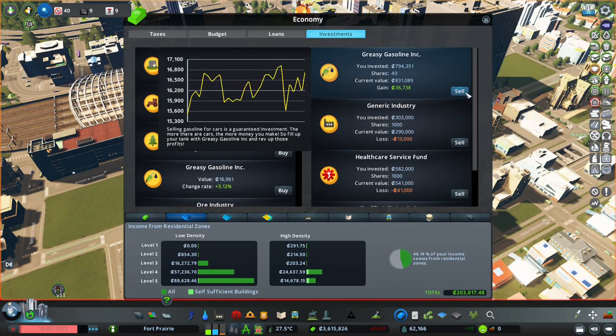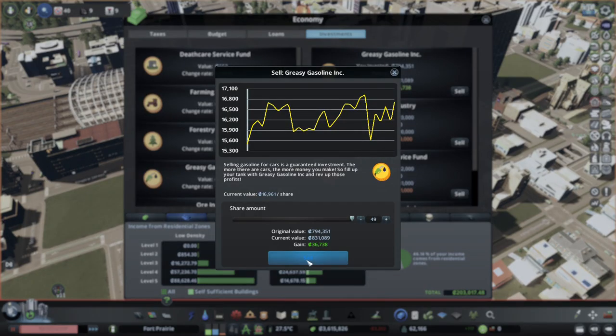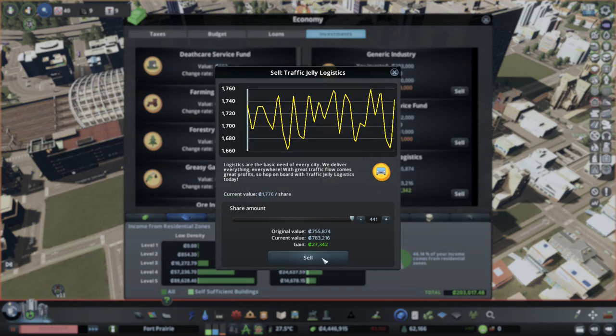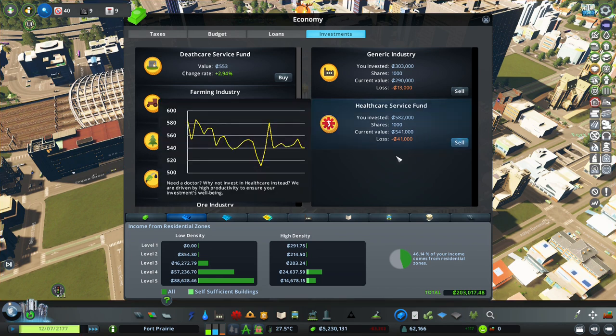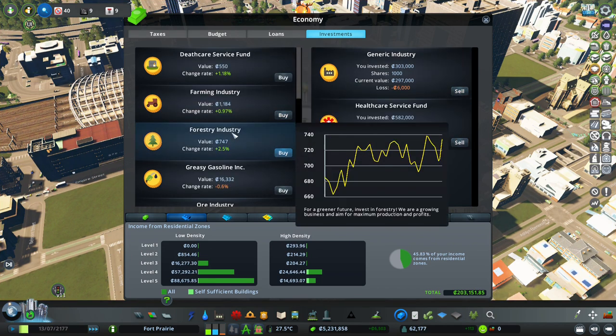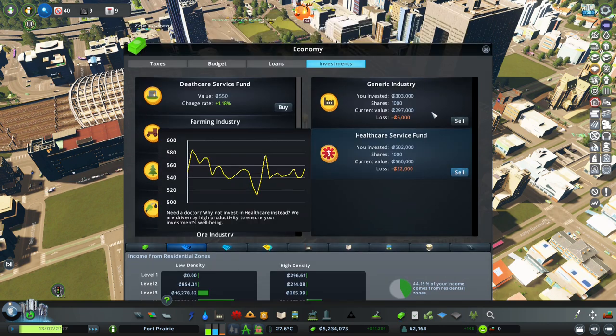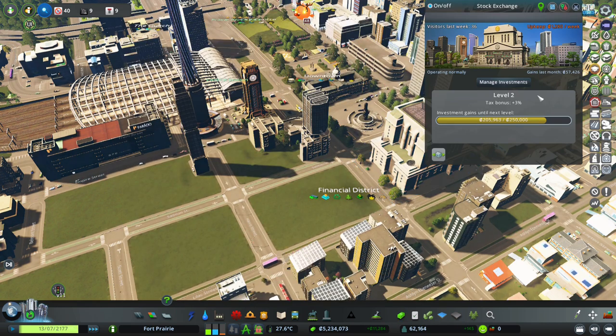Pausing the game - I don't want to miss this. I've already missed seeing a big gain and then by the time I click sell it changes. Traffic logistics - 27,000. We can sell that. We're still waiting for some investments to turn around. Let's check the stock exchange progress - we're getting to level two.